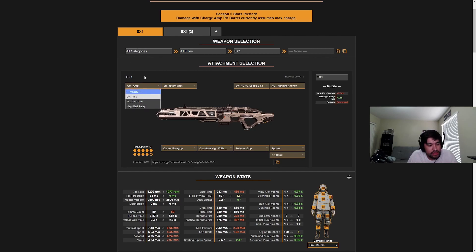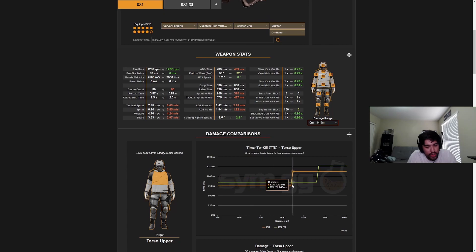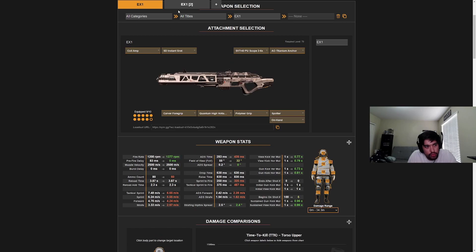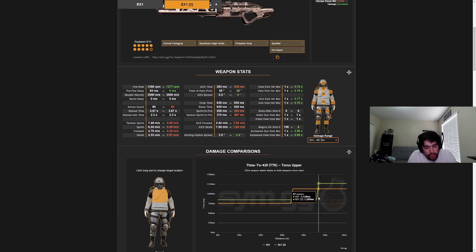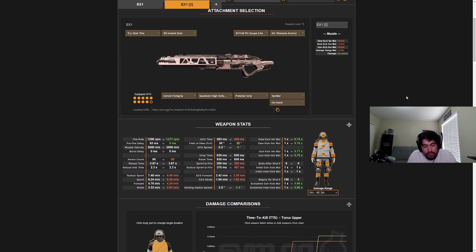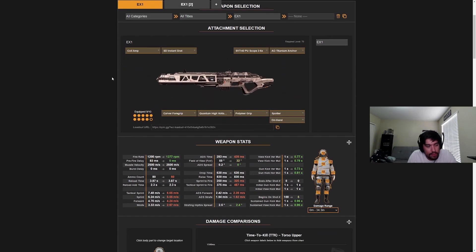One of the big comparisons I mentioned is Coil Lamp versus TLL Disc Trim — these builds are exactly the same except for that one attachment. With the Coil Lamp, the EX1 kills faster at short range but drops off sooner. The TLL Disc Trim gives you a longer damage range, a shorter drop-off, and helps recoil a bit, but it's a slower time to kill. If you want the fastest time to kill overall, you're going with the Coil Lamp.